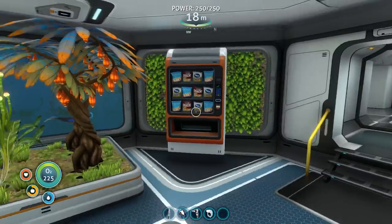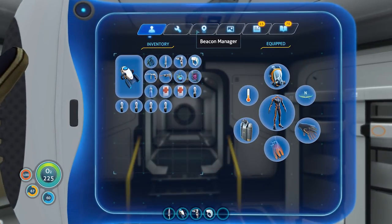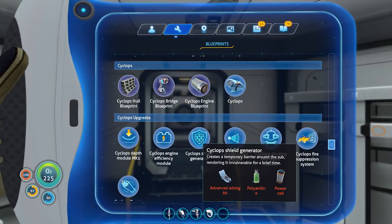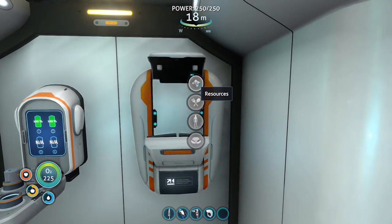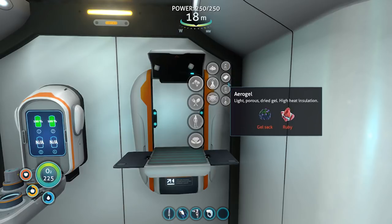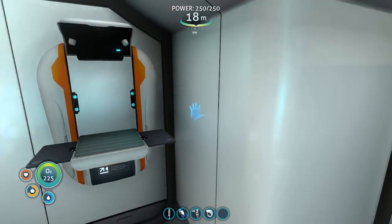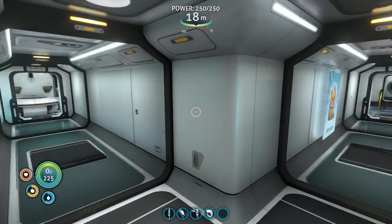All of that aside — final episode, let's go! Let's start crafting what we need. We need the Cyclops first — that's one of the ingredients — so we need an advanced wiring kit, polyaniline, and a power cell. The polyaniline needs gold and hydrochloric acid. For hydrochloric acid we need three deep shrooms and some salt.